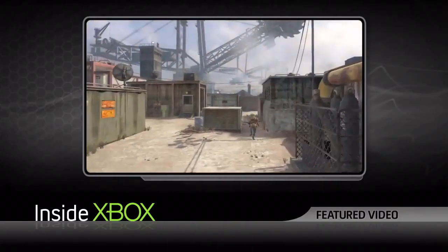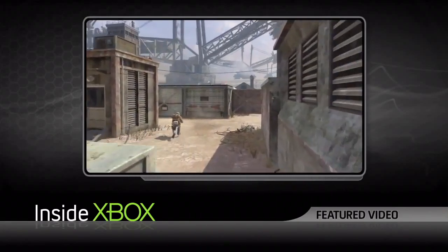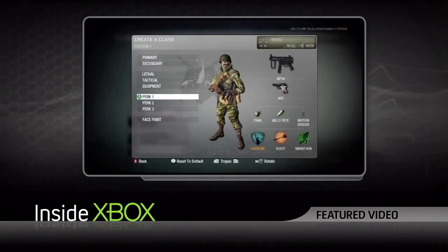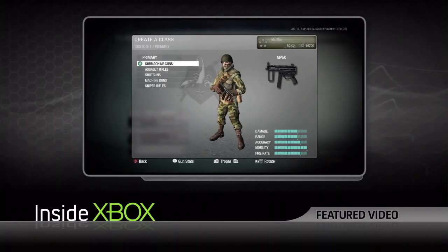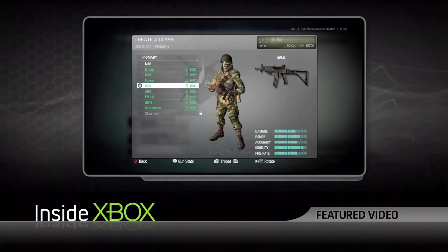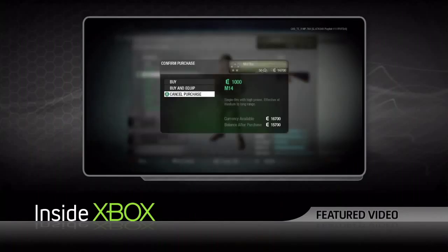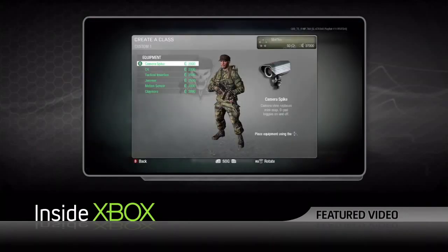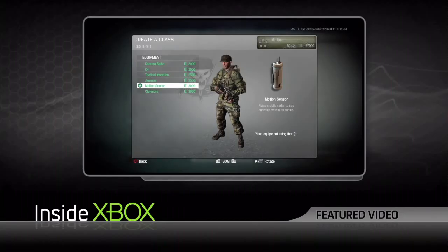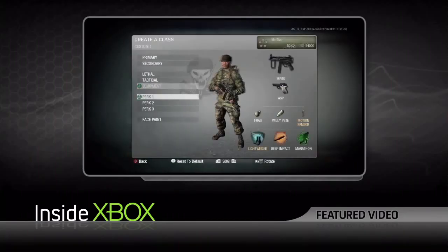Also brand new to Call of Duty is Black Ops' new currency system. We put the currency system into Black Ops multiplayer principally because we felt it would be a very interesting way to engage with all the unlocks. Instead of being specifically told at a specific level what you're going to get, we're unlocking features by level, but once a feature is unlocked you can purchase any component of that feature with the currency directly.